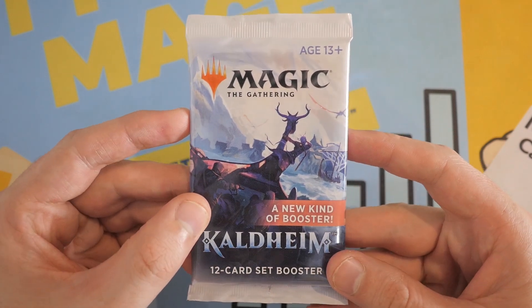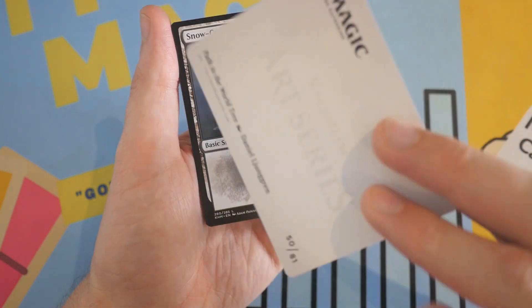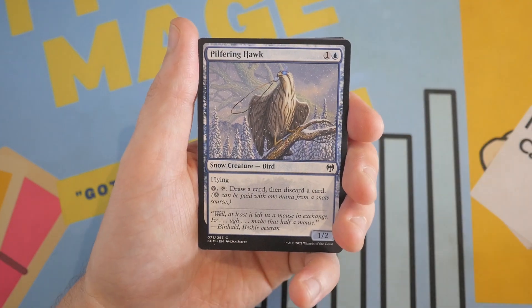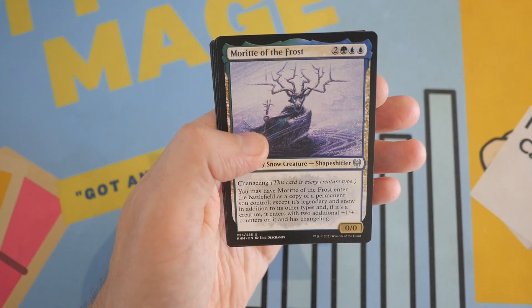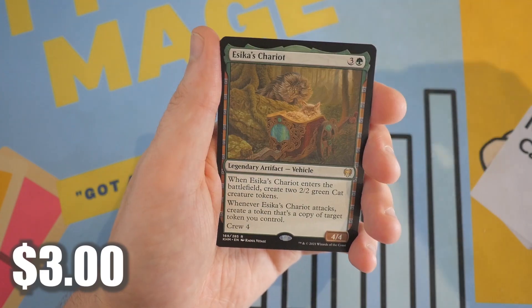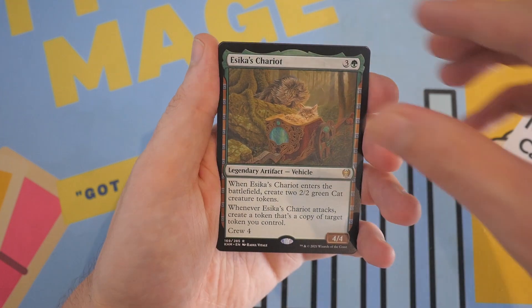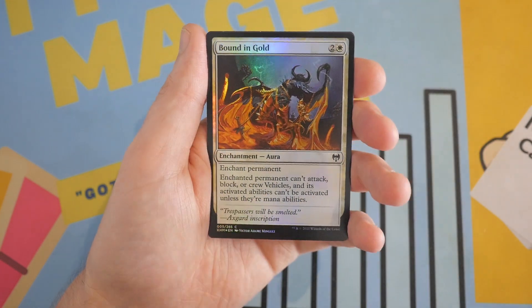On to the next one — we have Kaldheim. Where is the value? Will it be inside Kaldheim? I think there is a list card here. We have a nice art card — Path to the World Tree — and a Snow-Covered Swamp. Going through here slowly, because I don't think there is any real value in the commons in Kaldheim. We got a Morit of the Frost, Ice-Bind Pillar, and then Seeker's Chariot. I think this is about a dollar or so, maybe a little more, so that'll be added to the total. Sculptor of Winter, and we've got a Foil Common Bound in Gold.